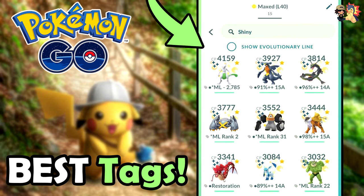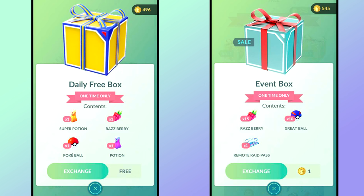Claim your daily free box in the shop — it usually gives anywhere from two to three Poké Balls, a potion, maybe a revive, or sometimes even a Great Ball. It's always randomized but there's no reason not to claim it. Also make sure you're claiming your weekly free remote raid pass from the shop — it comes in box form so you have to go into the in-game shop and claim it.